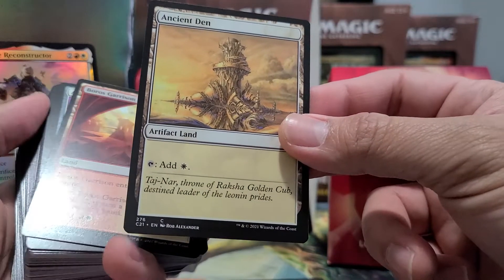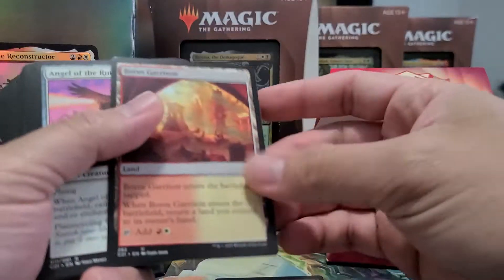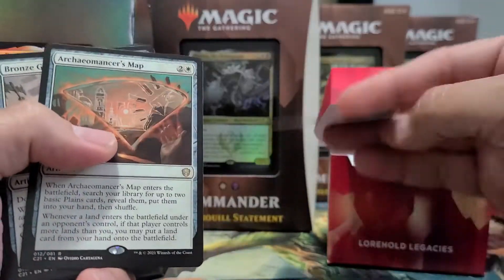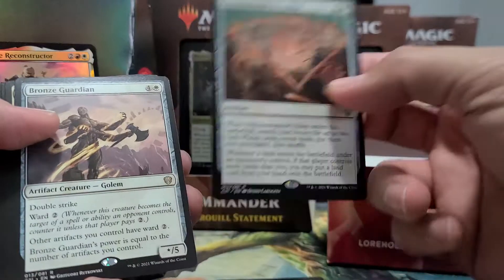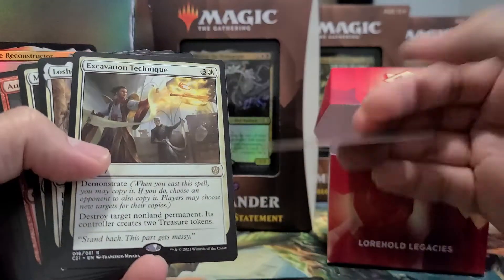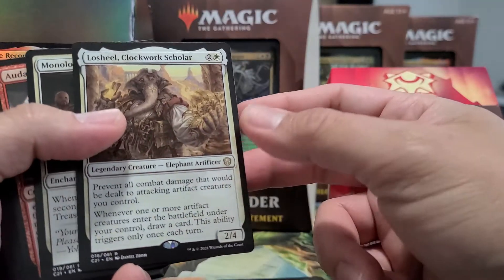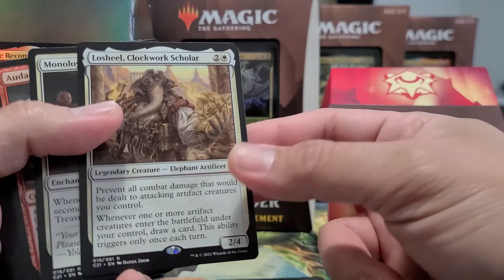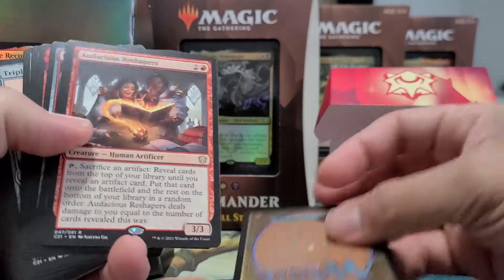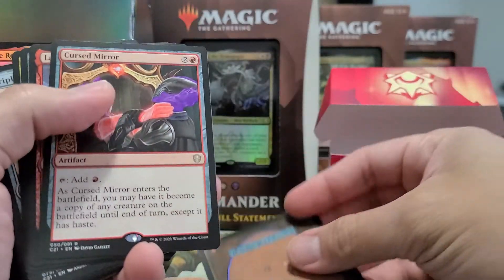Also Unstable Obelisk — glad they reprinted this because it's one of those artifact lands with a higher price value compared to others — Boros Garrison, Angel of the Ruins, which is exclusive to this Commander deck, Archiomancer's Map, Bronze Guardian, Dig Site Engineer, Excavation Technique, Losheel, and Lockworks. These Elephants are artifact lovers.